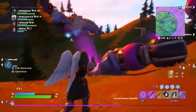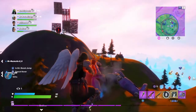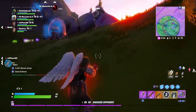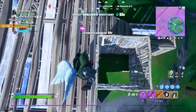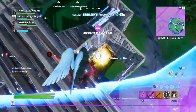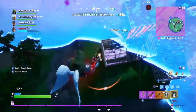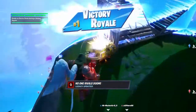The final thing you'll have to do for Doom's Awakening Challenges is perform a Victory Royale emote. The easiest way to do this is to head into a Team Rumble. You have a 50-50 chance of winning, because getting a normal win may take you a lot longer than you think.